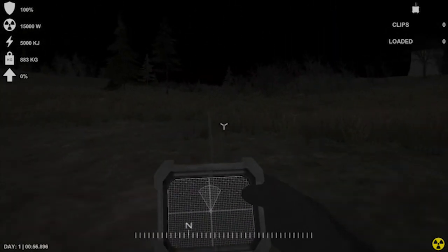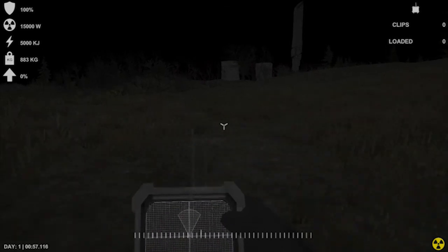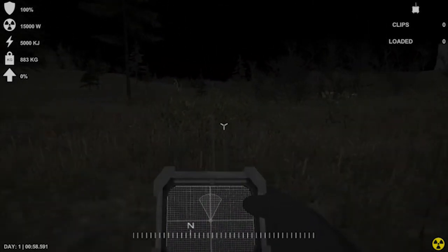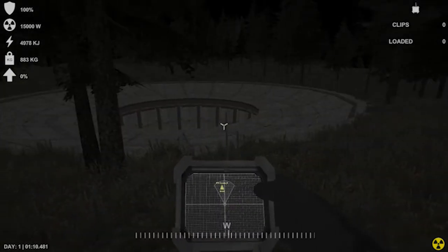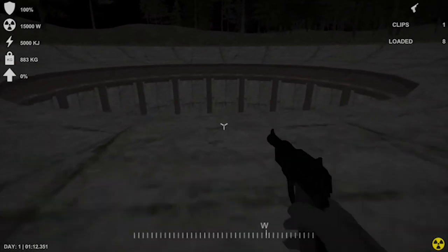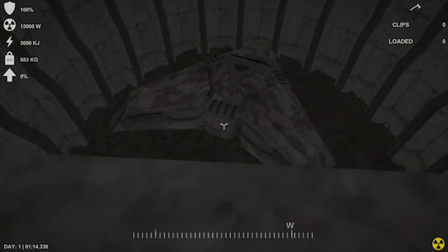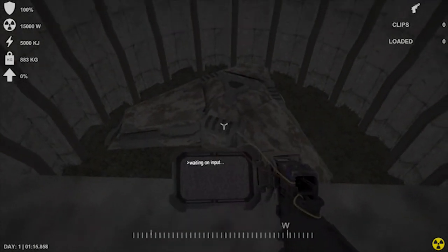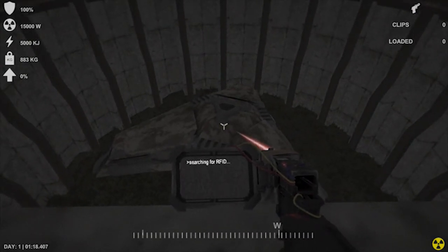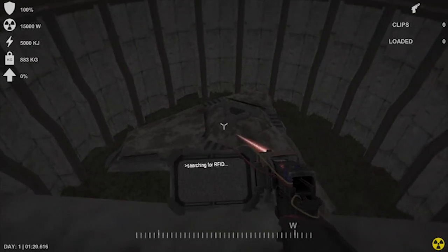Now we need to find that big harvester machine I showed you in the first episode. I completely forgot where it was, so we just have to make sure we don't bump into any enemies. Okay, looks like we found it right here — let's bring out our hacking device. Look at that beauty.